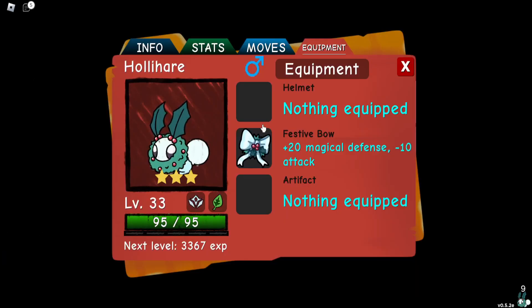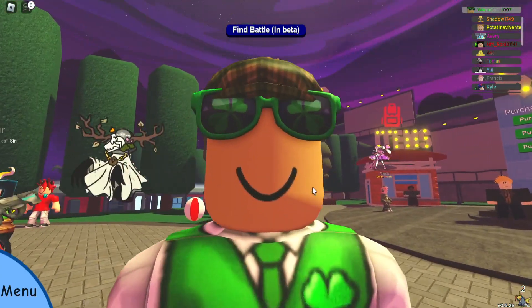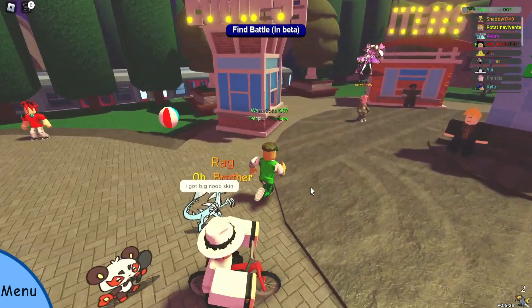The new equipment is called the festive bow and it's held by holly hair, which is only caught in swarms. It's really important to keep your chat open to be able to see it.